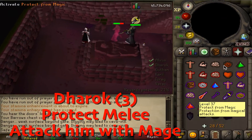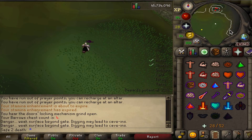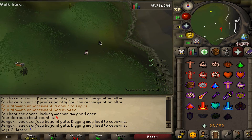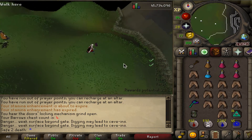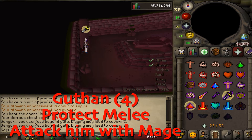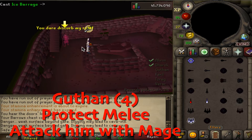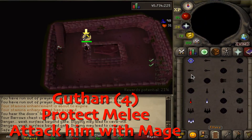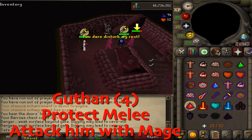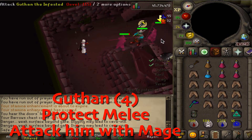After Dorok, you're gonna go into Guttins — it's pretty fast, they're really weak against mage. Even Karls is weak against mage, but I just range him instead. However, Guttins, Torrags, and Vero you're all gonna do a similar thing — you don't even really need to pray melee as long as you're good at clicking and getting them to freeze right away.